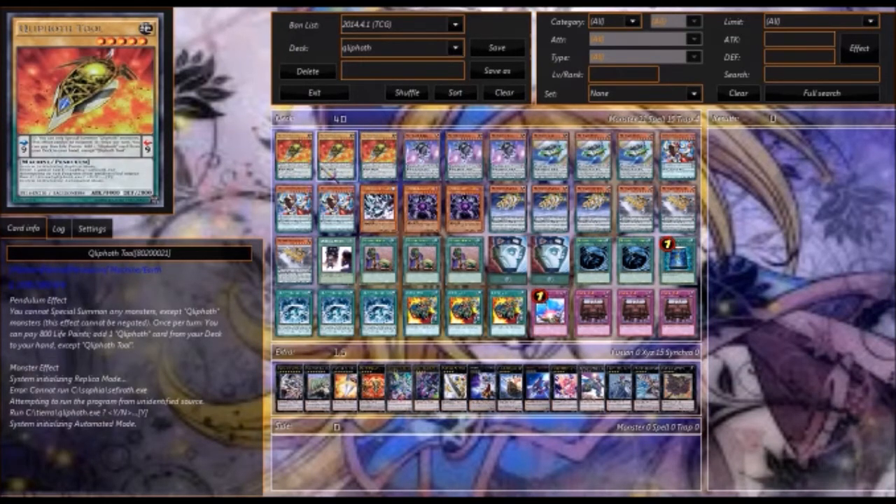Quilleth's Tool is a normal monster that has to be tributed in order to be summoned. He has a pendulum effect where you can pay 100 life points and search out a Quilleth card, which means there might be some spells and traps that come out for this deck later — but right now it's only monsters. He's pretty much the main searcher of the deck; you want to get him very quickly.